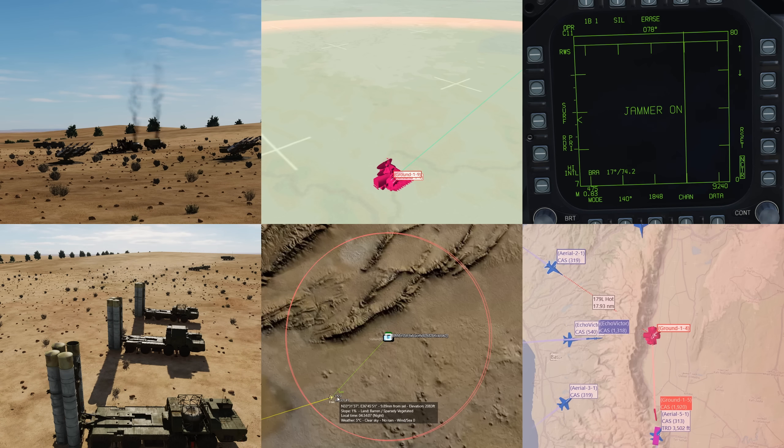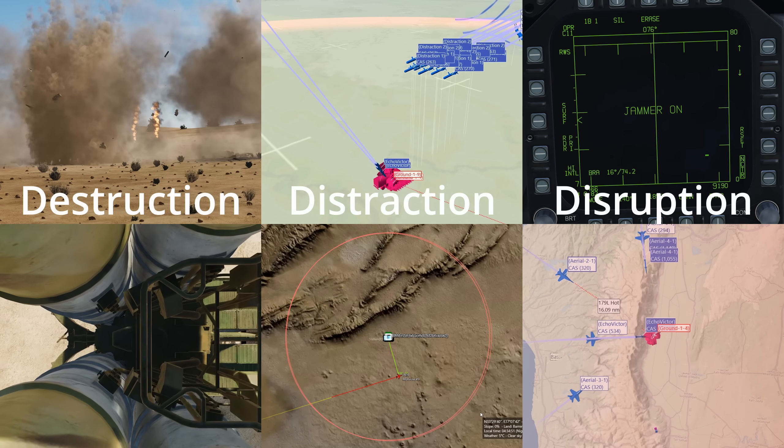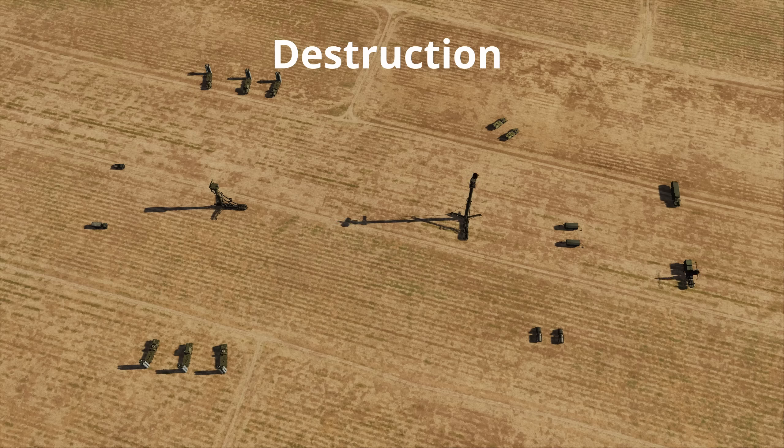SAM sites can be suppressed in the following ways: Destruction, Distraction, Disruption, Degradation, Deception and Deterrence.